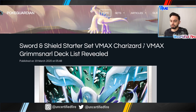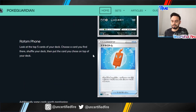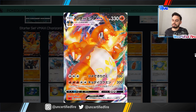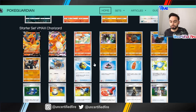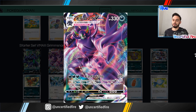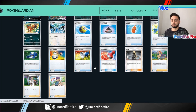If we then hop over to the starter set — VMAX Charizard and VMAX Grimmsnort — we get a sneak peek at both. Charizard V looks incredible, and then the VMAX is even better — just insane. Ours might not look the same, might look a bit different. And then the Grimmsnort VMAX — just the coolest card ever. Looks like he's fighting in space. Just insane. Some really cool cards in there.